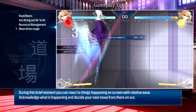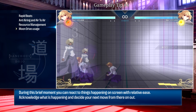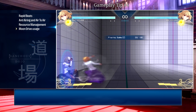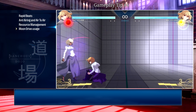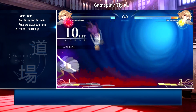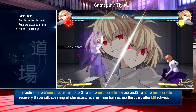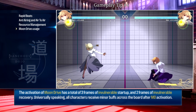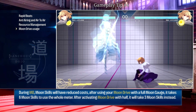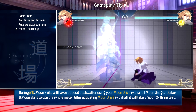Once you activate moon drive you will notice it causes the game to slightly freeze or pause, and because of this effect many people refer to it as a pause button. With this brief moment you can react to whatever is happening on screen and decide on the best course of action — maybe your opponent was about to hit an overhead you weren't ready to block, but with this moment you can recognize it and block accordingly. The activation of moon drive also has three frames of invulnerable startup and two frames of invulnerable recovery.